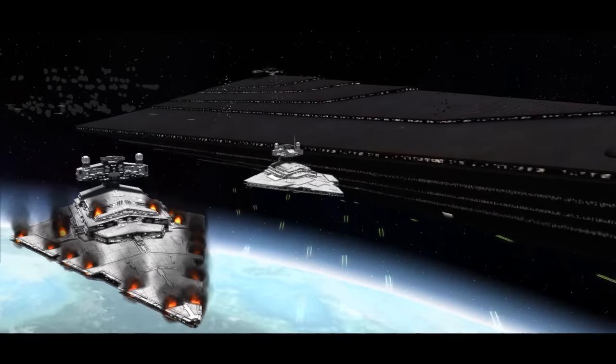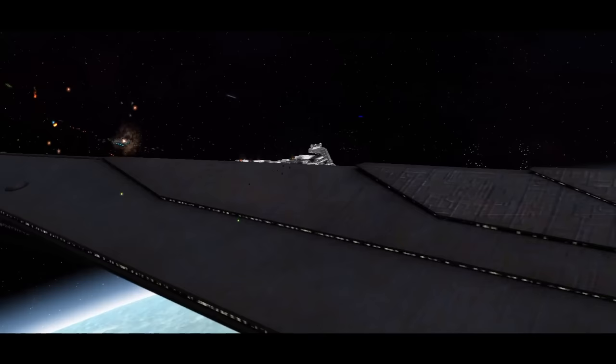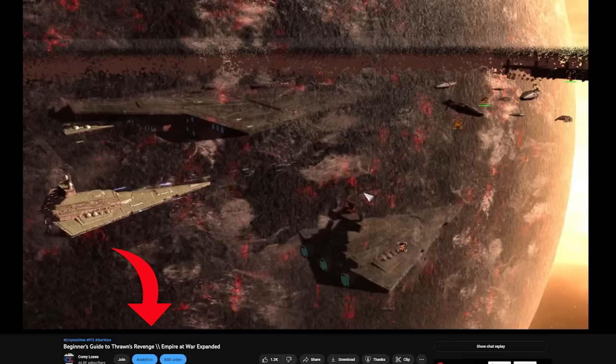The Empire has a few rough years after Endor, but with proper management in Empire at War expanded Thrawn's Revenge, you can take them from the brink of defeat to the edge of victory and beyond. So whether you've been struggling to get by as the galaxy's failing fascist, you just aren't sure if you've found all the units, or you have more dishes that needed to be done — this faction guide will hopefully help you out.